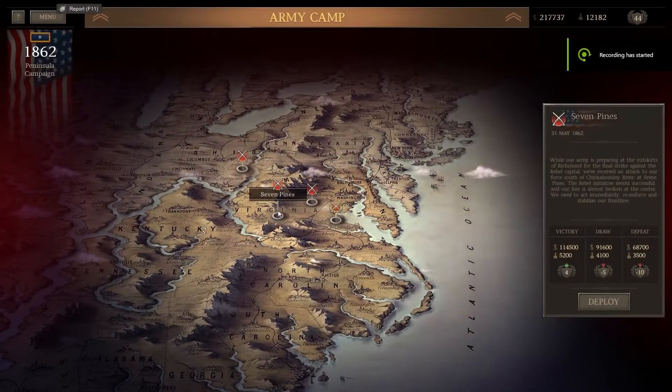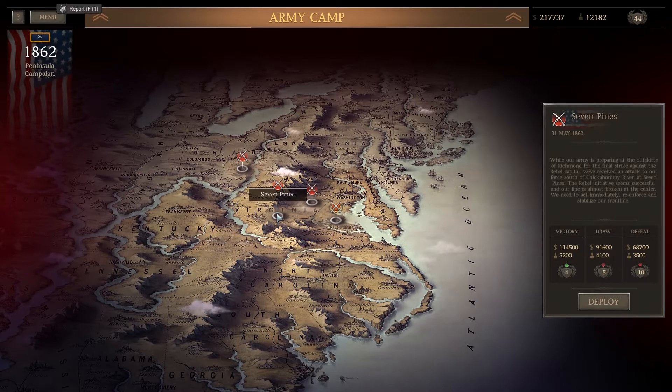Hello war gamers and welcome back to Ultimate General: Civil War with me and Bubblebox as we move on to the next section of the campaign. In this episode we're going to take on Seven Pines. While our enemy is preparing at the outskirts of Richmond for the final strike against the rebel capital, we've received an attack to our force south of Chickahominy River at Seven Pines. The rebel initiative seems successful and our line is almost broken at the center - we need to act immediately, reinforce and stabilize our front line.